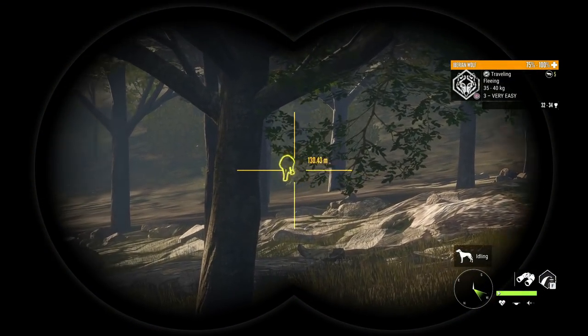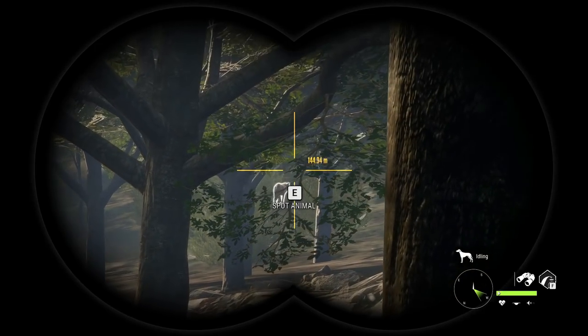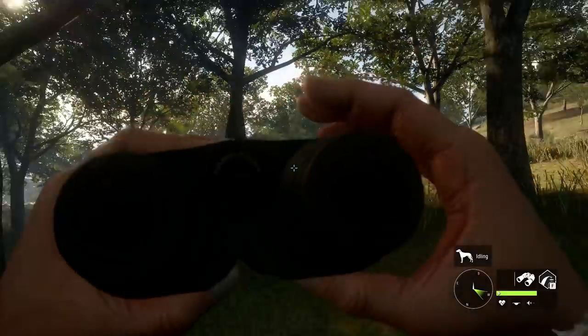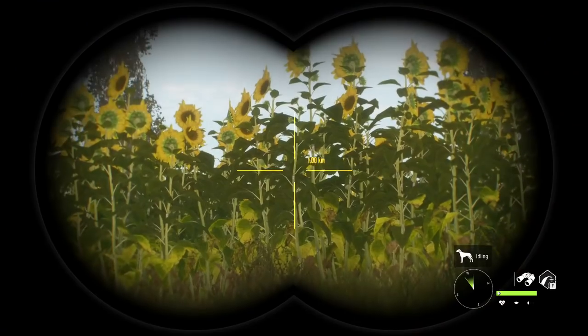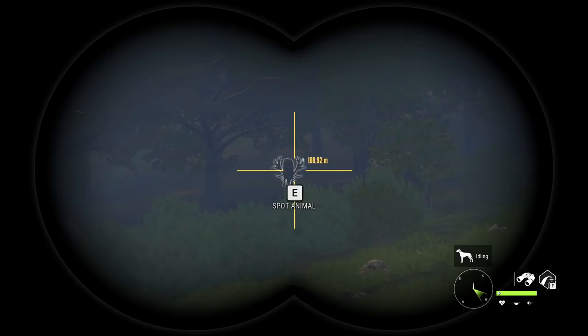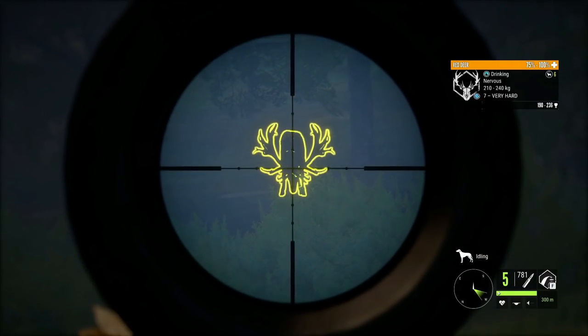It definitely wouldn't be a red deer hunt on Quattro Collinus without running into a few wolves, and luckily this one is not after us or the red deer we are chasing down - but it is something you will consistently see on this map. It never fails to amaze me the amount of crazy journeys and beautiful places these animals take you in Call of the Wild. We chased this guy all across the map to a beautiful sunflower field, and now he's drinking out in the middle of a forest. We will try to take this guy out with a neck shot.